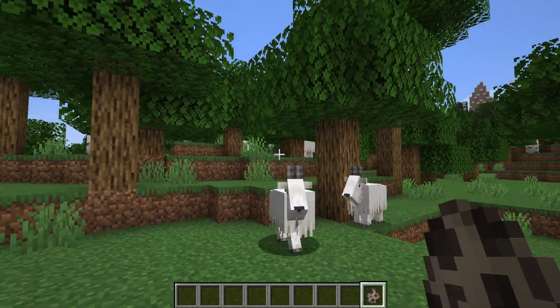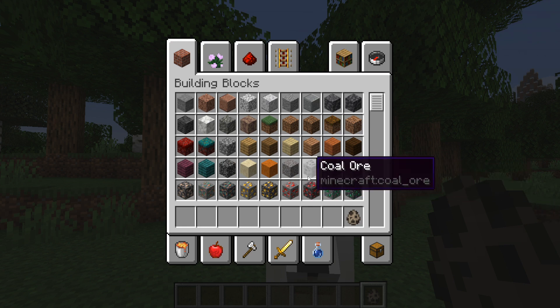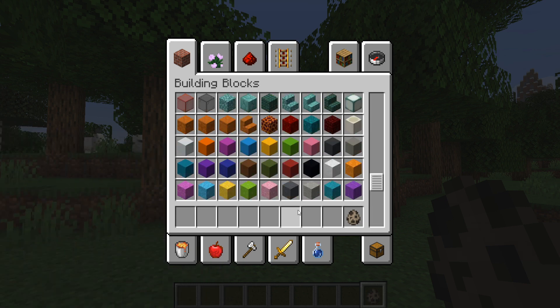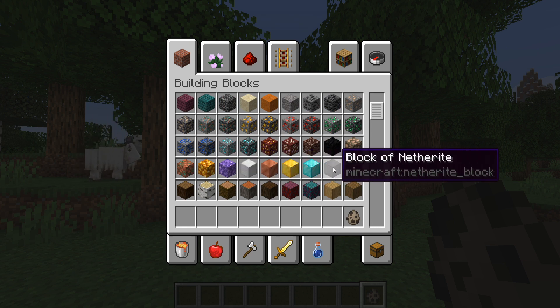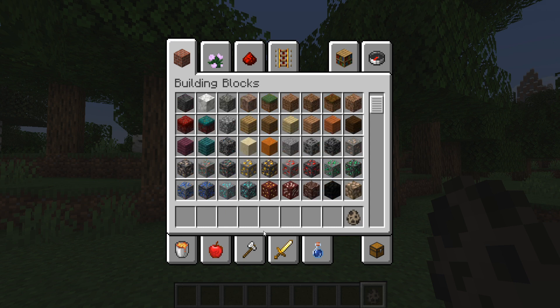The other changes are some things to the creative building tab. As you can see here, all of the ores have been rearranged to now be in the correct order, so they're not all spread out. They're all bunched together now. And all of the block-of-blocks are all here together in their proper order as well — just a couple of changes to make looking through this a bit easier on all of us.